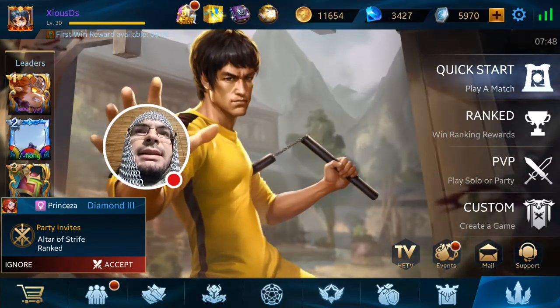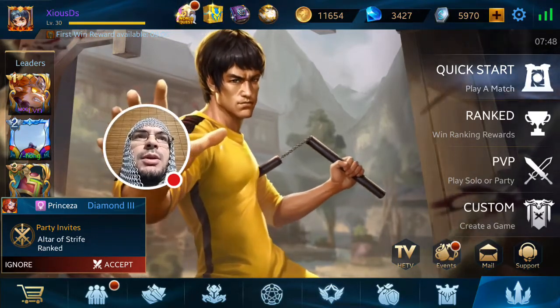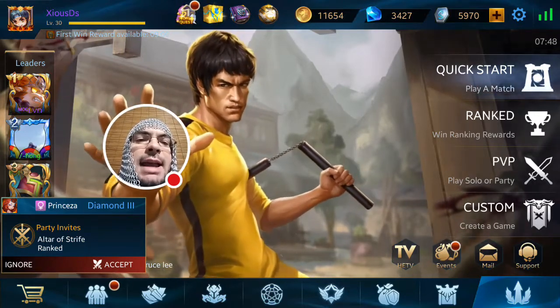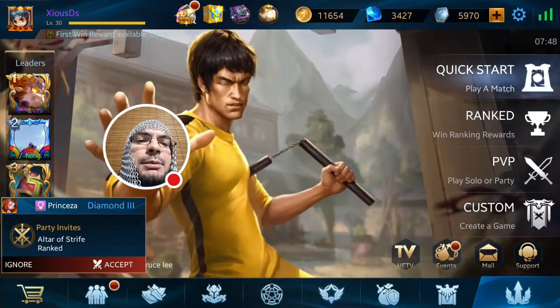New releases: new hero Bruce Lee. Collect all three legend marks to redeem Bruce Lee, or buy the hero directly from the store. Quick note on that — if you guys had done what you needed to do to get all three marks, that way you could unlock Bruce Lee for free.